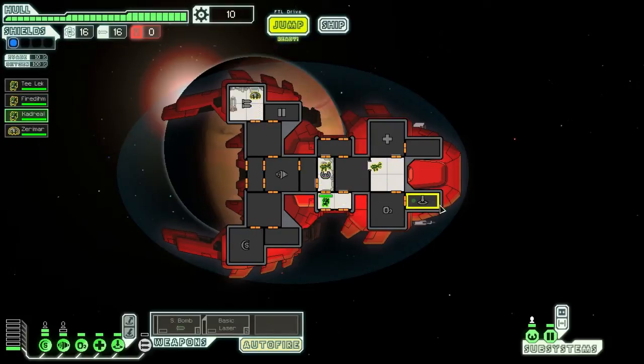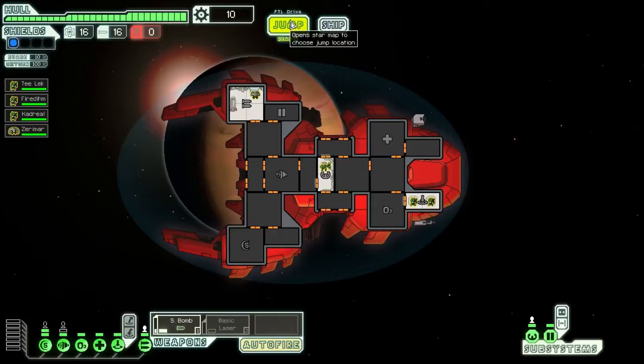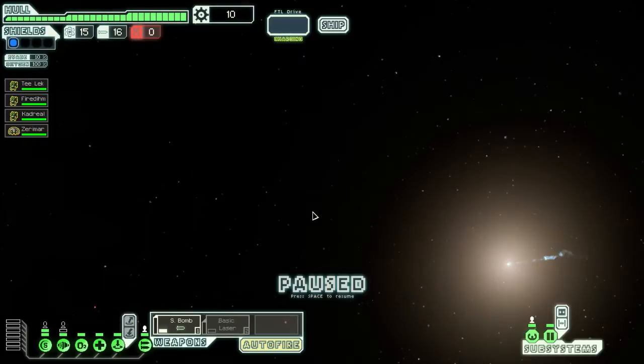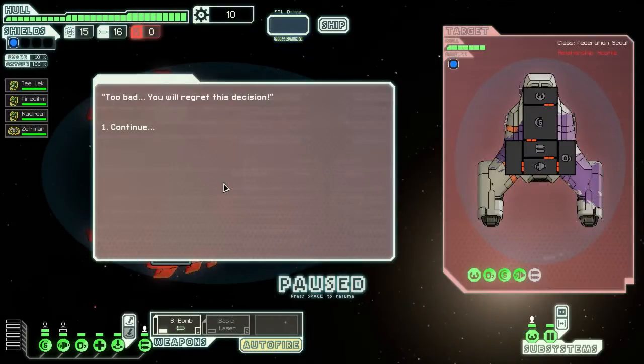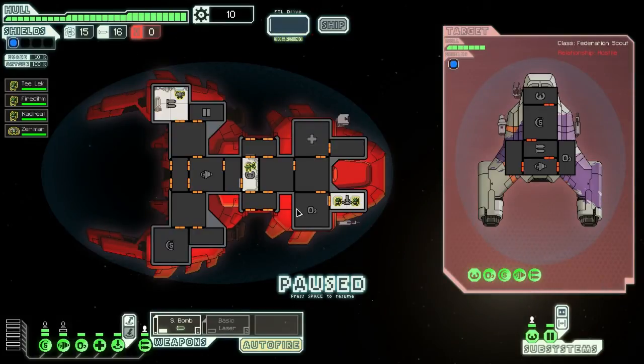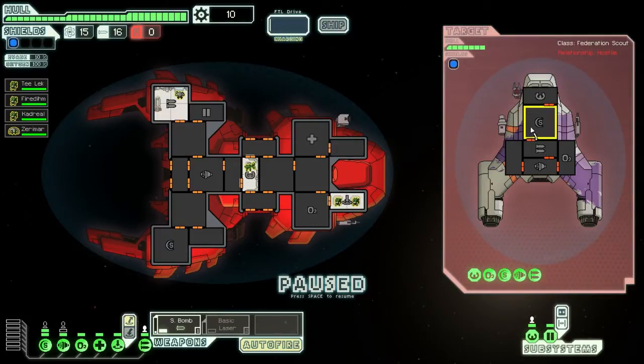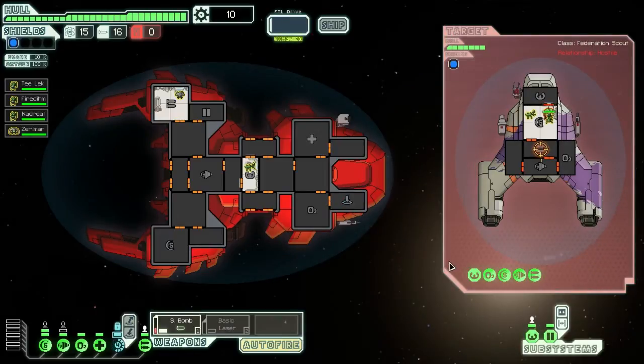It starts with a crew teleport, so the main tactic I need to use, at least in the early game, is teleporting my two Mantis crew members to the enemy ship and killing its crew, which gives slightly better rewards — so that sounds good in theory. But that means this ship is really bad against automated scouts and unmanned ships, because then I have to rely on my weapons to destroy them. And my weapon setup right now is just beyond bad. I can only use one weapon at a time because I only have one weapon control, so that's really bad to start with. And even once I spend some scraps to get two weapon control, the small bomb with basic laser is a bad setup as well.